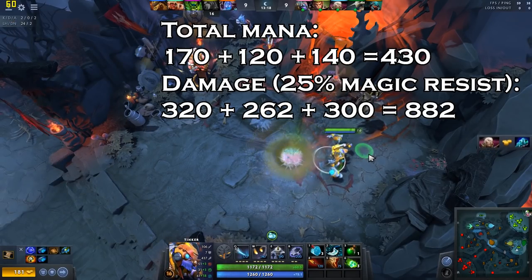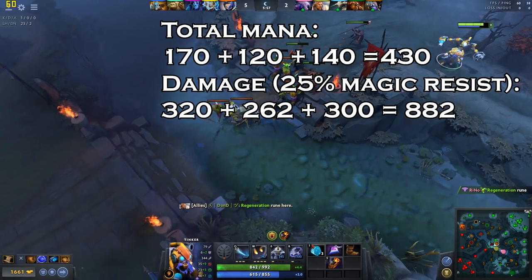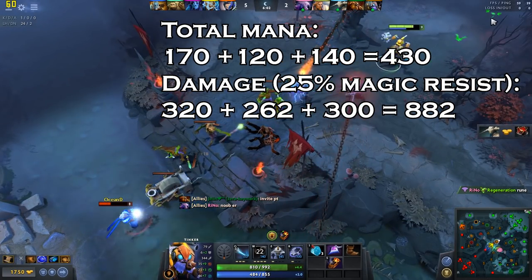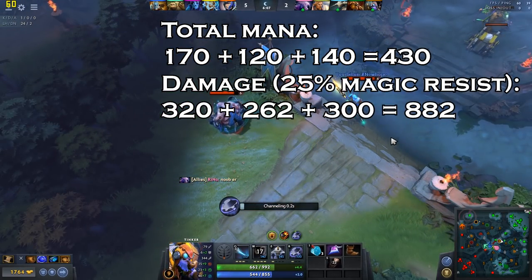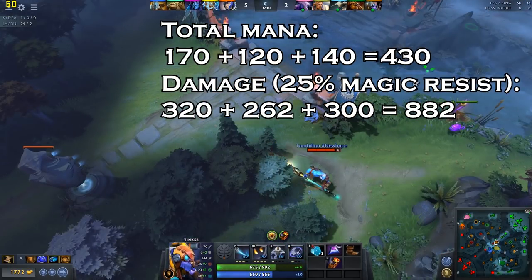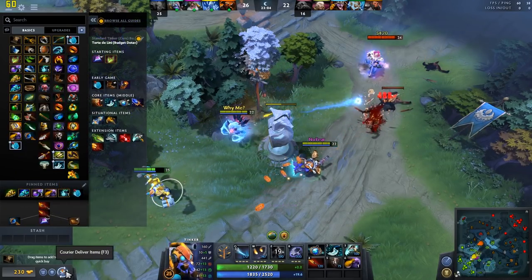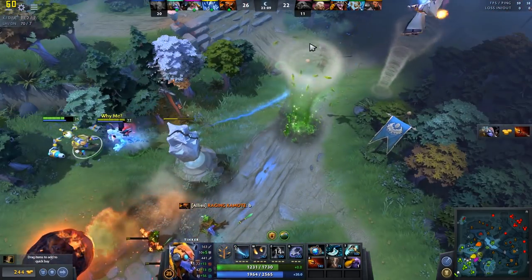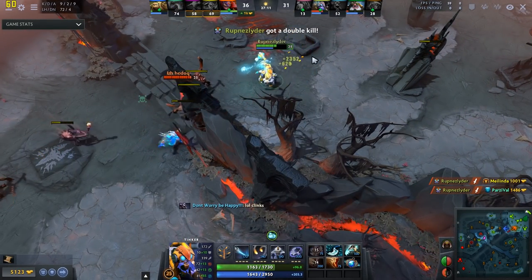The mana cost of Rearm is not included here, as you will not want to enter situations where you'll need it due to its long channel duration at early levels. Feel free to jump on any squishy enemy under 850 health as long as you have 430 mana, though you should choose targets that lack escape abilities and disables of their own. I recommend rushing Sheepstick though, as Tinker has dire need of a hard disable. Once you get your Sheepstick, complete Dagon if you haven't already and start upgrading it — a fully upgraded Dagon is your most powerful nuke against targets without additional magic resistance.